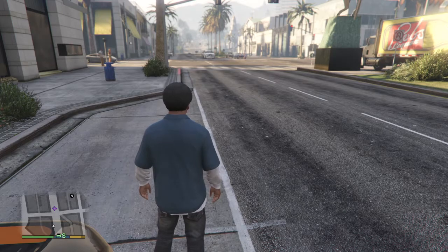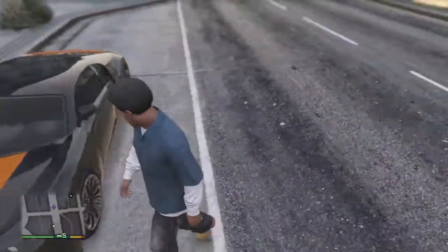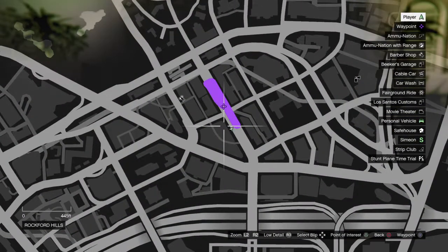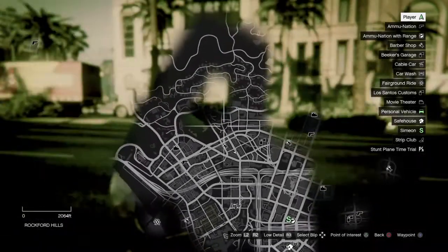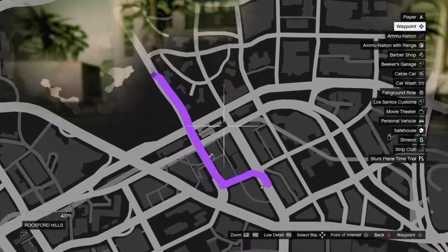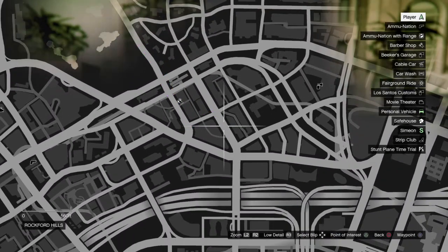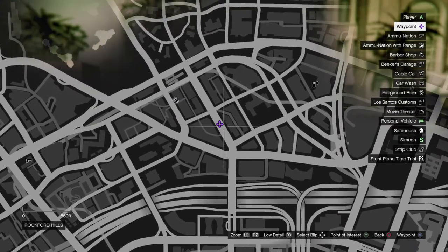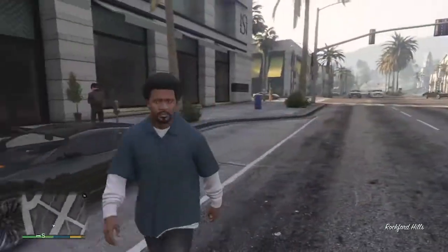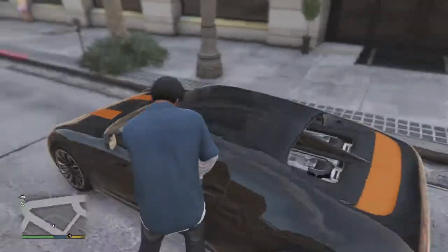And just as a surprise for you guys, turn around — it's an Adder! That spawn place we said we could find, we found it. Here's Michael's house, just here, and here's the hair cutters. All you have to do is go down the road to here. It doesn't always spawn, but most of the time you'll see this beauty.